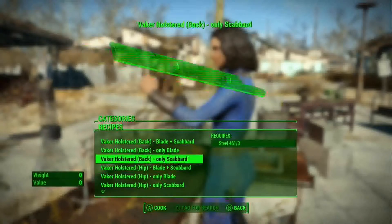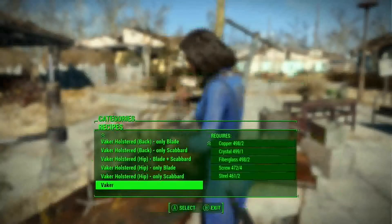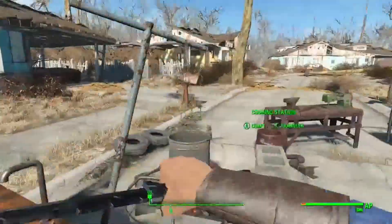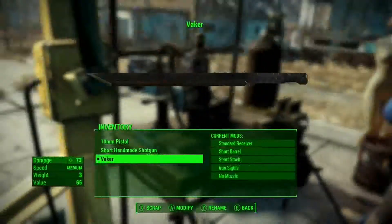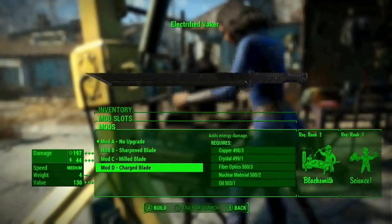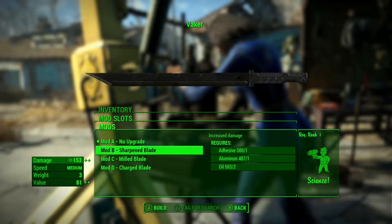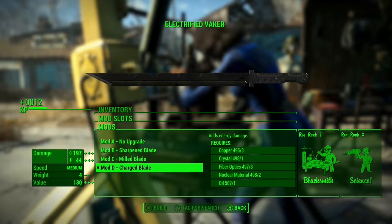This requires some steel for most of the things. The main sword actually costs a lot more and does a lot of damage, especially if you're really good at melee weapons like my character is. You can get a big upgrade — there's a charge blade, a mill blade, target's bleed, and increased damage. I'll get the charge blade because it sounds cool.